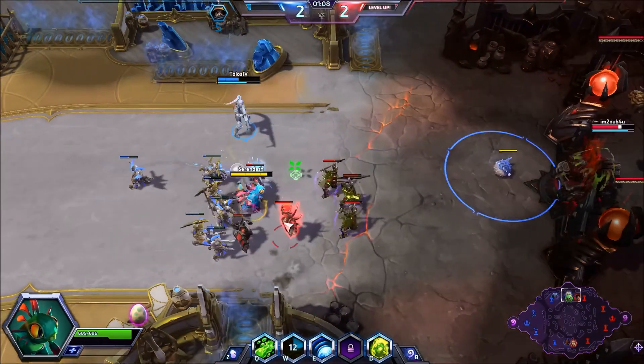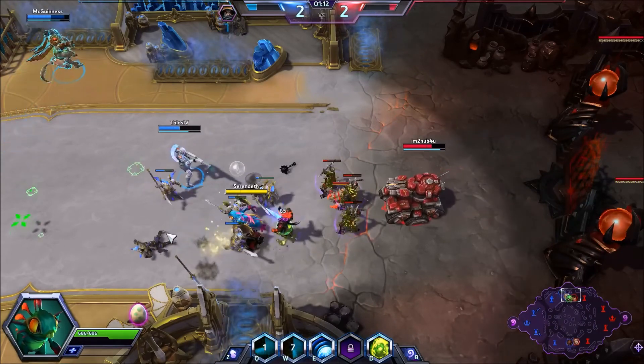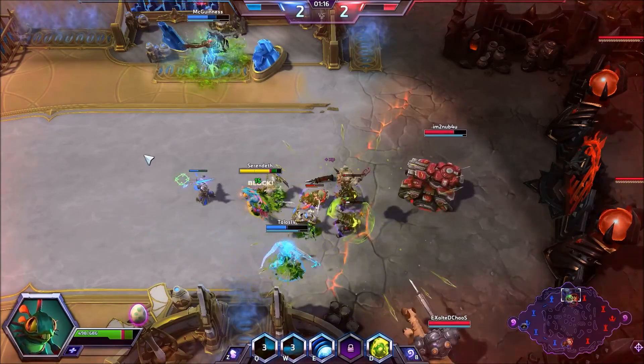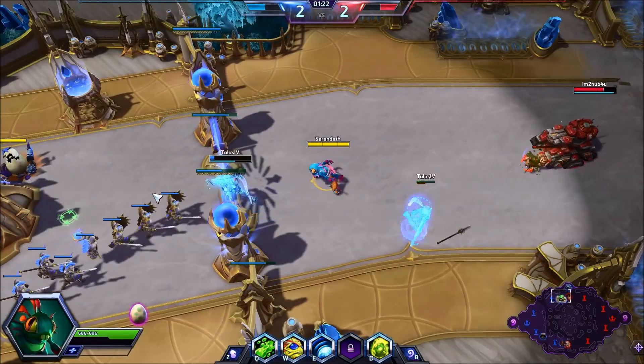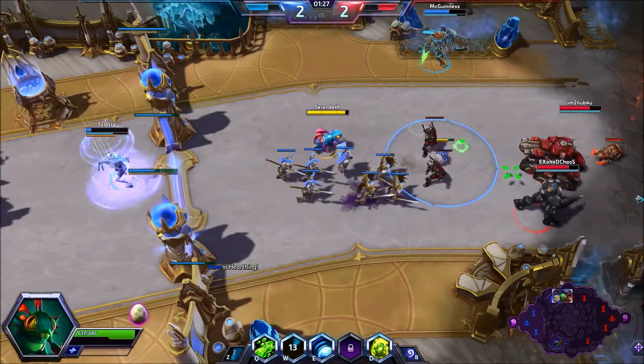Our W is called Puffer Fish — after three seconds this thing is going to explode and do massive area-effect damage. Our E is called Safety Bubble, which makes us invulnerable for two seconds, but we cannot attack or do anything while in it — we can only move.